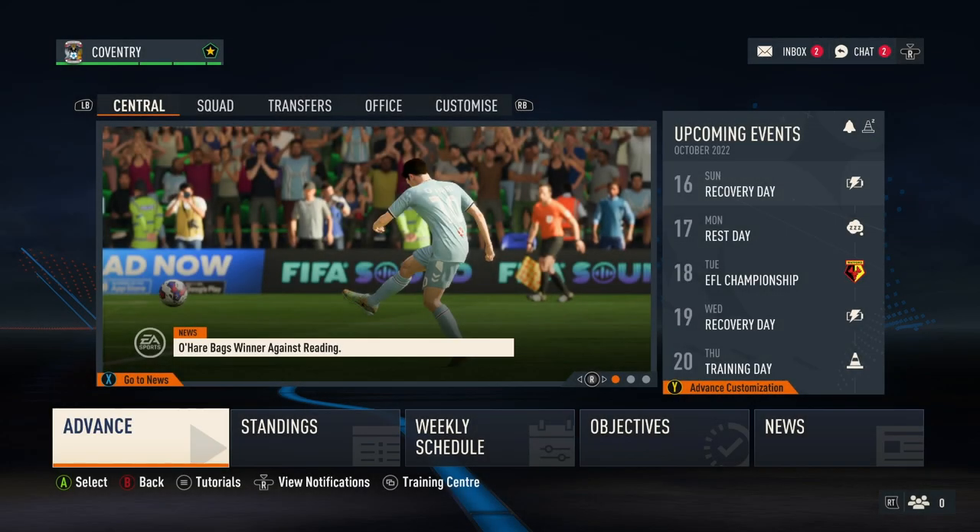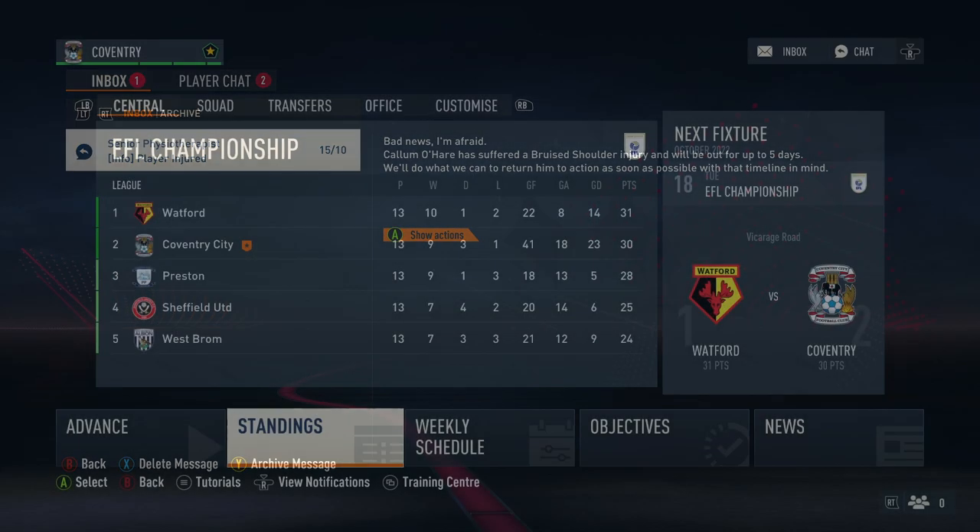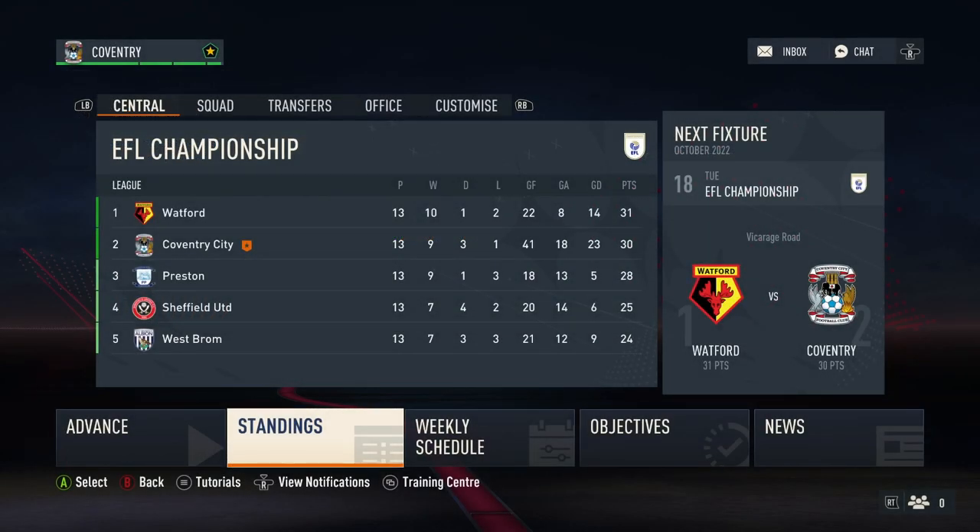Welcome back to Pete's Dugout. This is episode number 7 of my FIFA 23 career mode Coventry City, and boy have I got an episode for you today. We start with some tough news as Bruce's shoulder FC strikes again and O'Hare won't be fit in time for the Watford game.